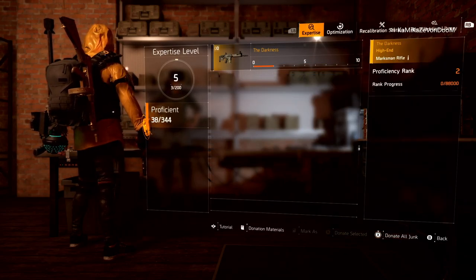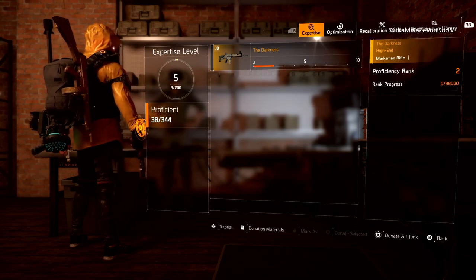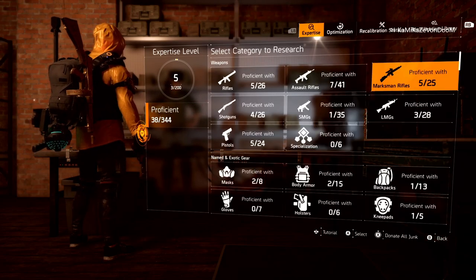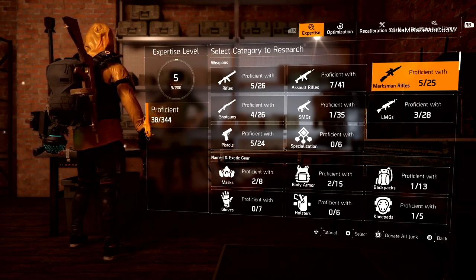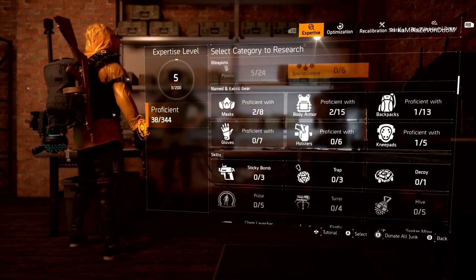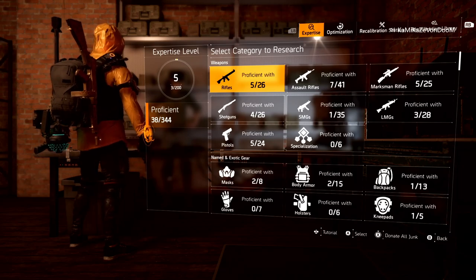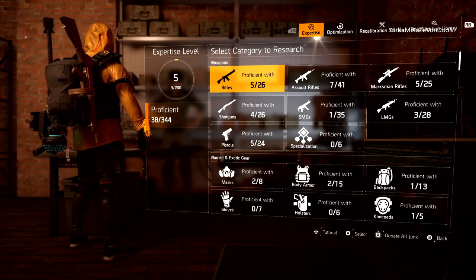Now I am proficiency rank two for the Darkness, and I've never even used this weapon. The way these weapons work is it takes 20 duplicates to fully proficient that item. So weapons, named items, and exotics — all you need are 20 duplicates of any of these items to become fully proficient.